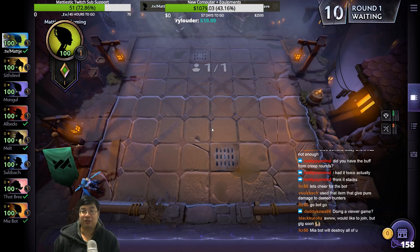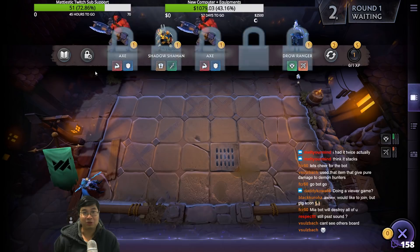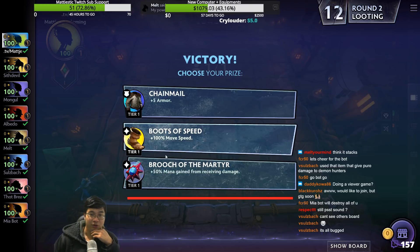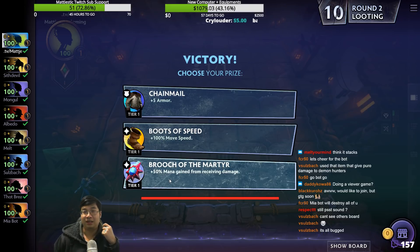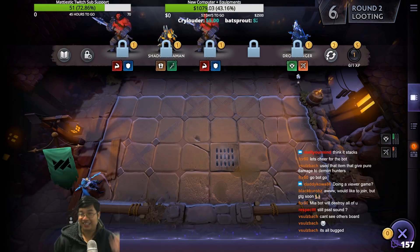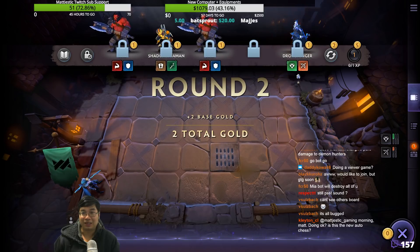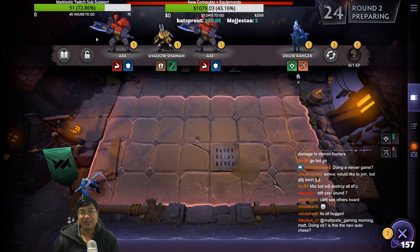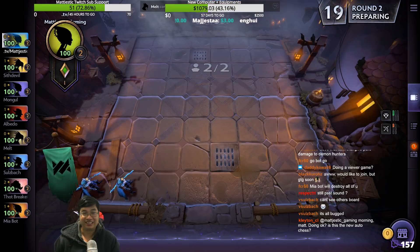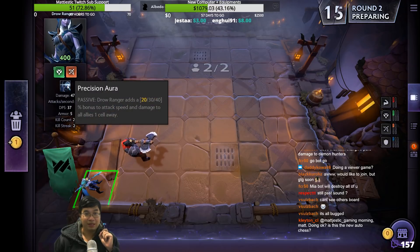Welcome guys, today we'll have a Dota Underlords game. We're joining with seven friends and we lock for the draw. If you see my guide on Underlords, I'll pick the Man and Guy item. Man and Guy is the item I pick. I never know when is the time to unlock — fully scared me there guys.